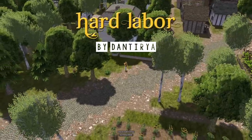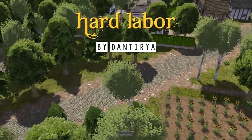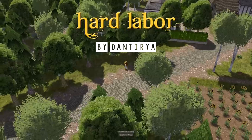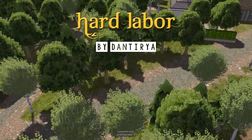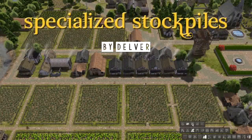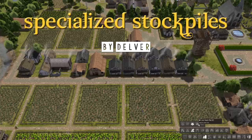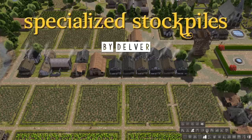The Hard Labor mod by Dantira makes citizens carry 500% more, move 125% faster, and allows them to live 133% further from their jobs. Specialized Stockpiles created by Delver allows players to create a stockpile that only accepts a single resource in each stockpile — from stone, iron, firewood, and logs I believe.